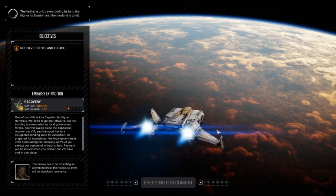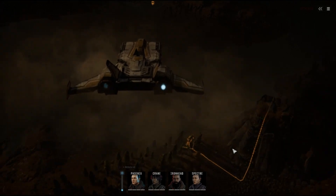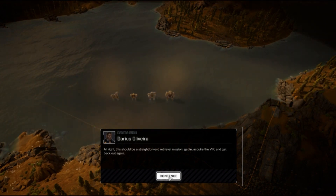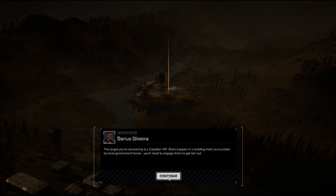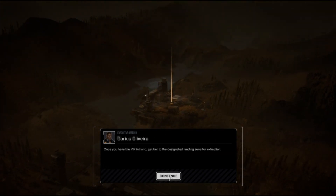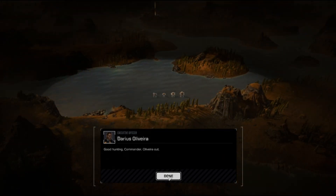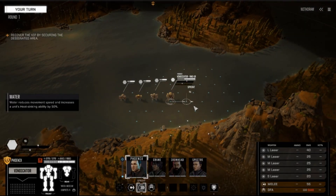Alright, this should be a straightforward retrieval mission. Get in, acquire the VIP, and get back out of here. The target recovering is Chaplin Kaplan, VIP. She's trapped in a building that's surrounded by local government forces. You'll need to engage them to get her out. Once you have the VIP in hand, get her to the designated landing zone for extraction. Good hunting, Commander. Alright, so let's go rescue that VIP.